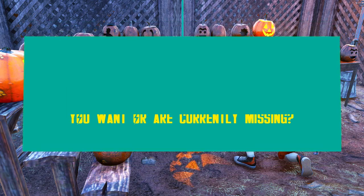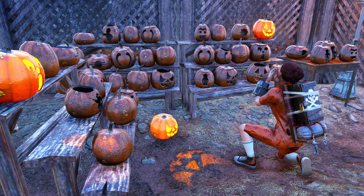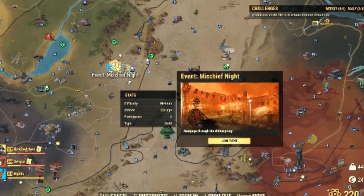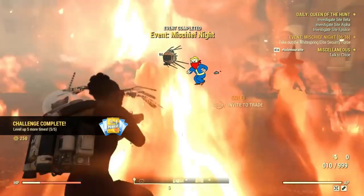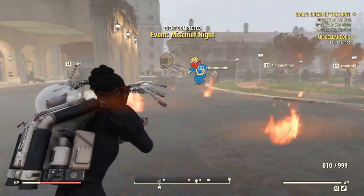The concept of this event is simple: kill Spooky Scorched in the open world, farm their Spooky treat bags and then open them for Halloween rewards. There are dozens and dozens of possible rewards you can get from them, mostly common and utility stuff such as ammo, chems, drinks and so on. However, this event also comes with an uncommon and rare rewards list, as mentioned in the intro and as you can see.